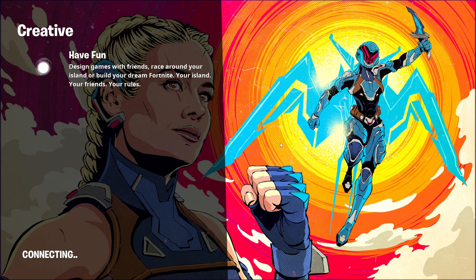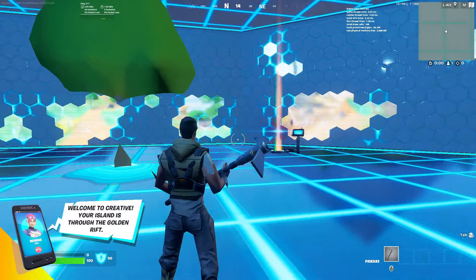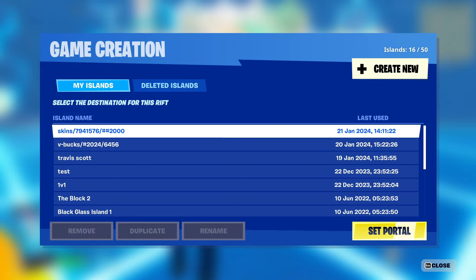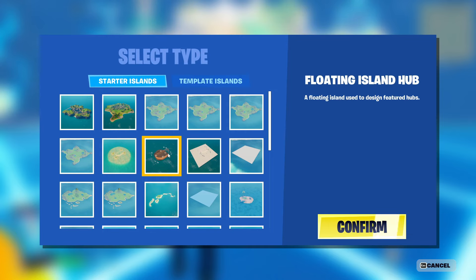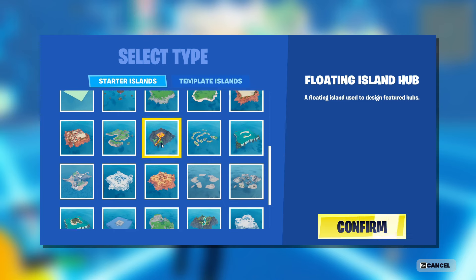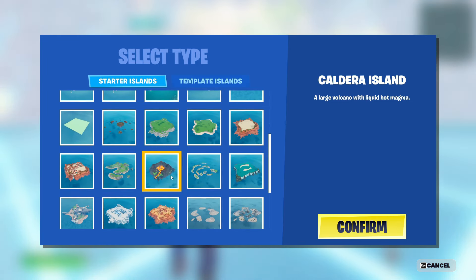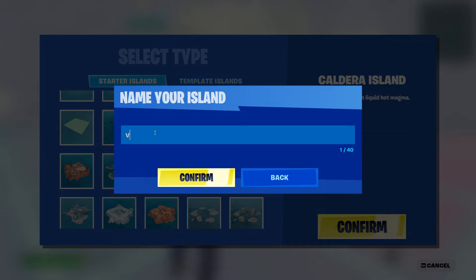While loading into Creative, it might take a little longer because you're on Brazil servers, and this glitch is currently working on Brazil servers. Once loaded in, go to Create New and select the specific island this glitch works on — the Caldera volcano island, described as 'a large volcano with liquid hot magma.' Confirm that selection.